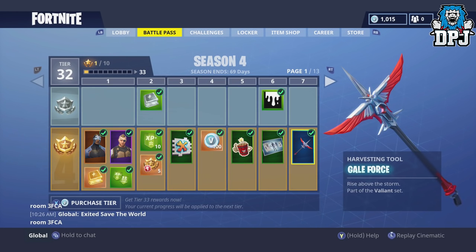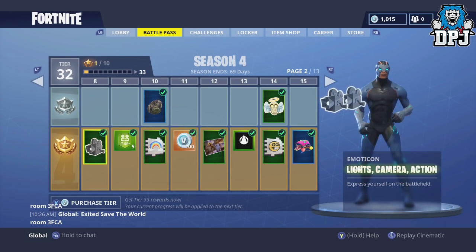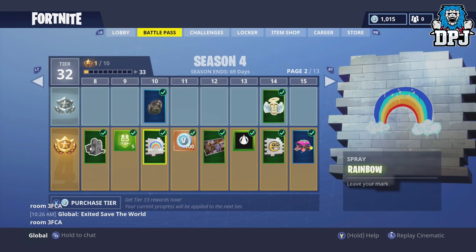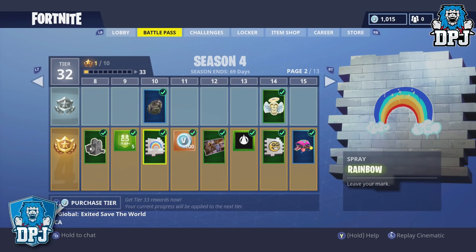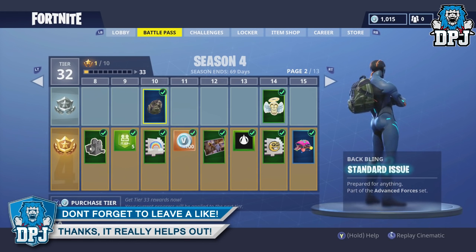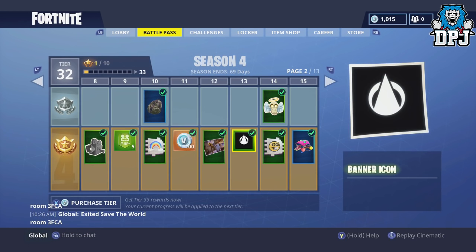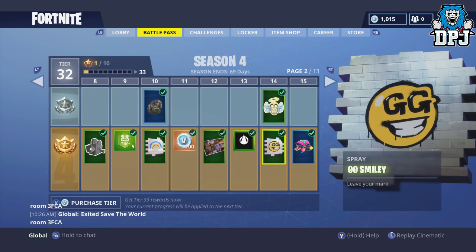The Gale Force harvesting tool really does look incredible. I'm checking which ones of these are spray marks — there's a rainbow mark, which is new. I don't remember these being in the game at all, so they're definitely new. You can spray on certain walls — that's what these are. Then we get a Standard Issue bat bling for reaching level 10, another loading screen, a banner icon, and a GG smiley Leave Your Mark.